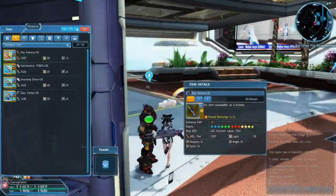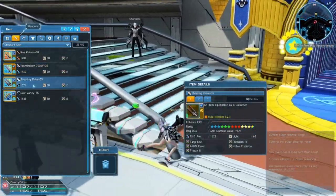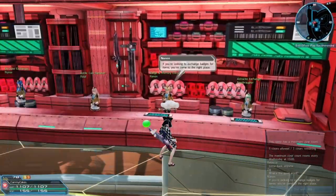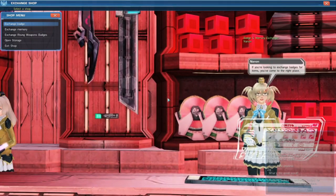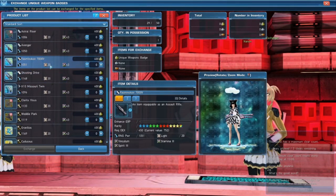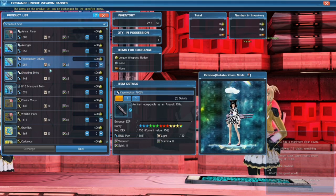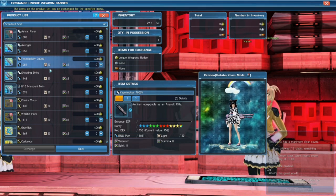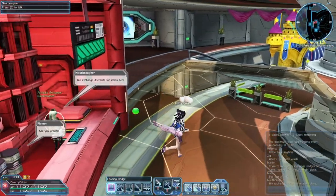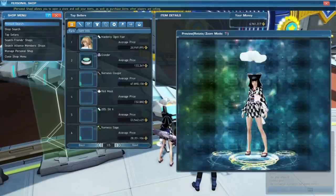For the equipment I'm using, I'm going with a Yasminkov rifle and a Shooting Drive launcher. You can obtain these from the player shop, or if you have a lot of unique weapon badges — found through just playing the game, I think it's killing Raffies — you can exchange one in the shopping plaza. Go hover over to Yasminkov and Shooting Drive. These are neutral weapons, so these can be equipped on any class, but to use the photon arts or special techniques in these, you have to have a Ranger main class or a Ranger subclass. If you're a Ranger main class, for a budget pick, I recommend the Elder Rifle.